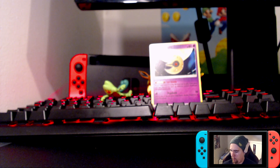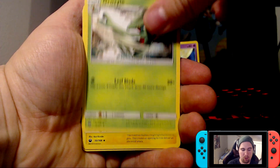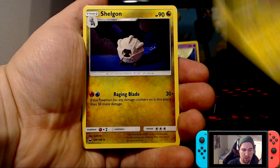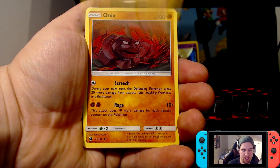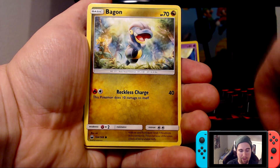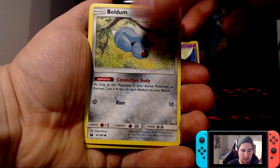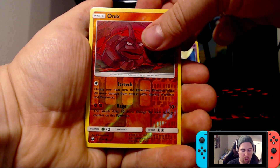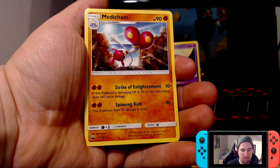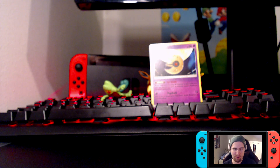Three packs left. We have a Metal Energy, a Growlithe, a Lanturn, a Shieldon, an Onix, a Sneasel, a Bagon, a Ball Guy, a Beldum, an Onix, and nope — Medicham. Two packs left and this is not looking good.